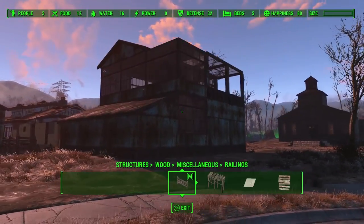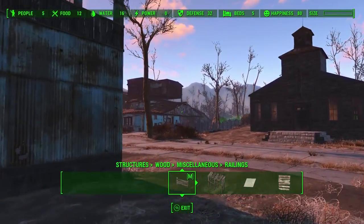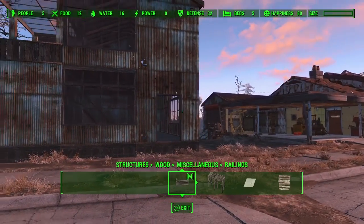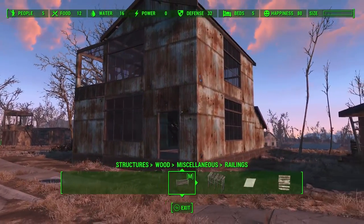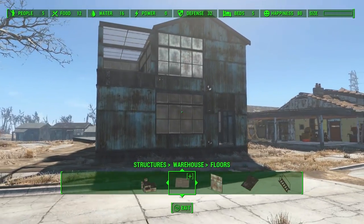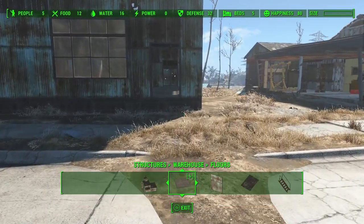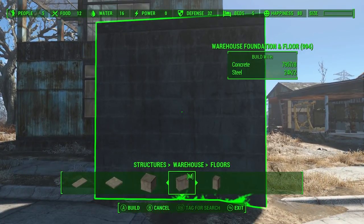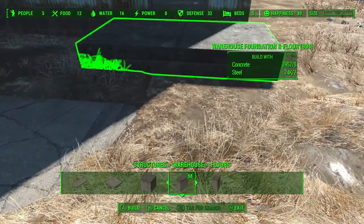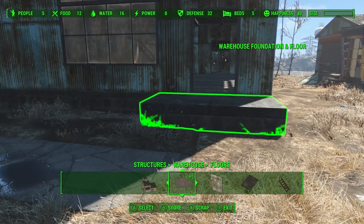I'm going to change the time because it's starting to get dark and it's going to be really hard to see. I wanted to put doors on this place at least before I end this episode. Oh much better - you can see so much better! Oh and it looks so good, I absolutely love that. So we need to put somewhere somehow to get in this place - I was thinking maybe a half foundation just right here in the front. There we go. And then we can put our stairs on there.